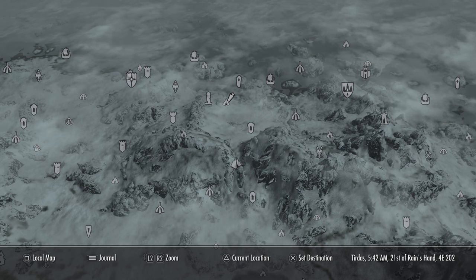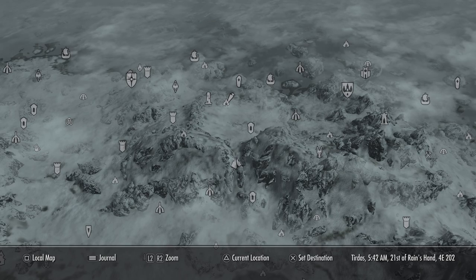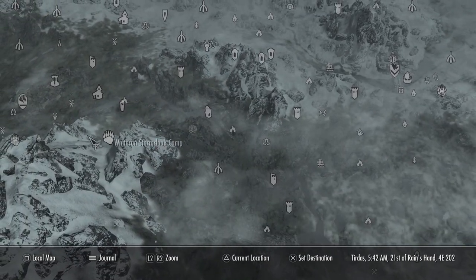I'm doing a quick review for Hobbsfall Cave. There is a spell tome chest in here that has every spell tome in the game. So the quicker you can get there, the easier it is to make it through the game.